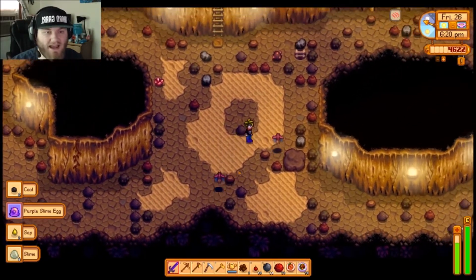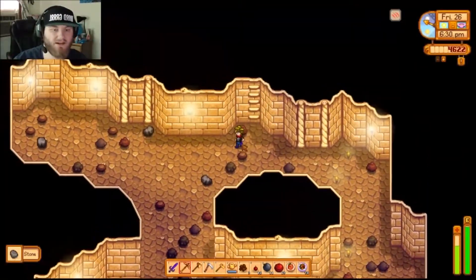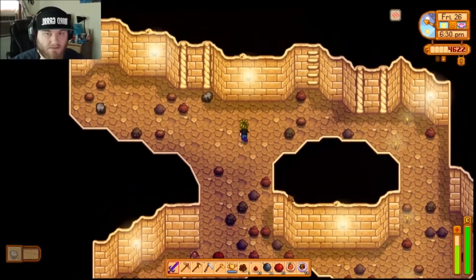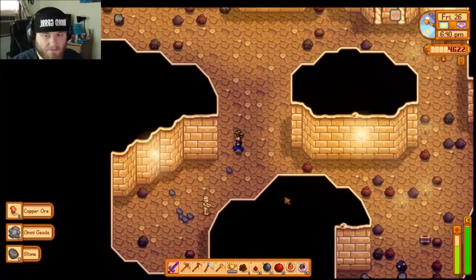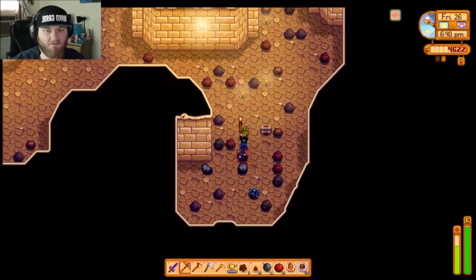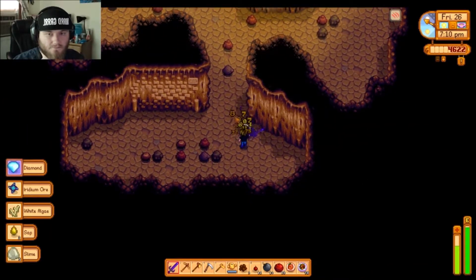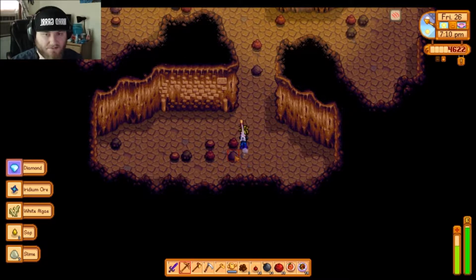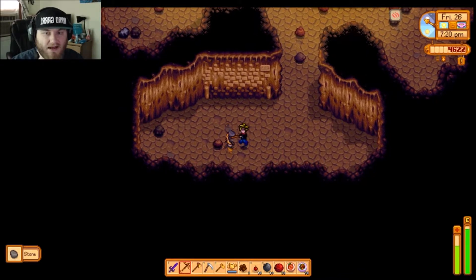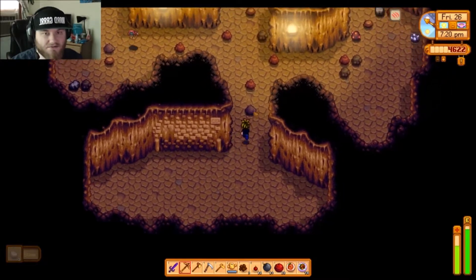Purple slime egg! I really need to make that incubator because I have two slime eggs now — I think it holds 20 slimes. I wasted a bomb because there's a ladder over there — why does that keep happening? There's another aquamarine. I haven't been able to cut any of this footage because I keep getting good loot. A diamond and some iridium! Good mines run, keep it up — give me a ladder, give me a ladder! Don't make me make one because I really don't want to mine all these individual rocks.